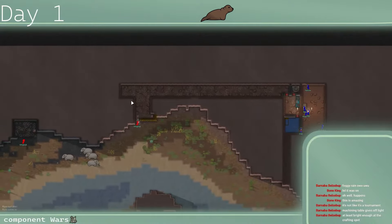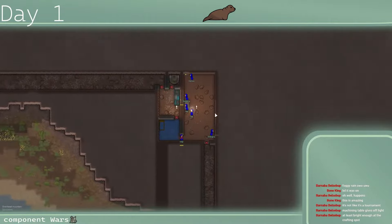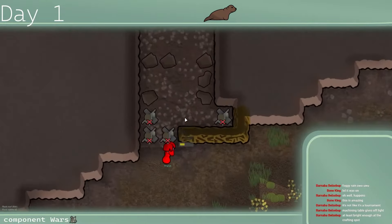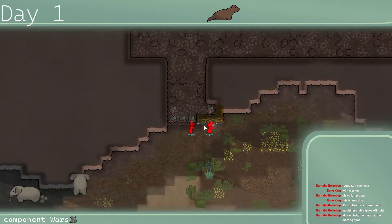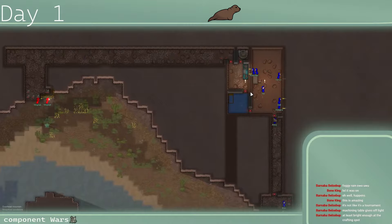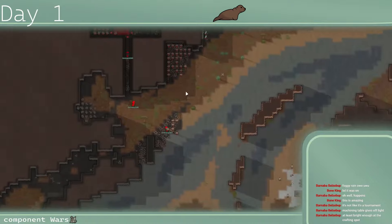Wrigley is stealing blue team's components — this is a rat strategy right now. Look at this: the components that are clearly blue team's, Wrigley is just going to mine and take them back to his base — absolutely dirty. Pax and Padre, after getting eliminated so quickly last game, are dedicated to the defensive game, making a beautiful base and keeping that mood up.